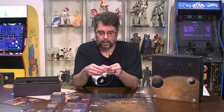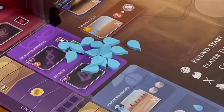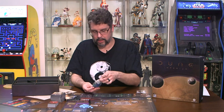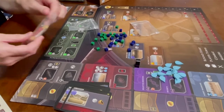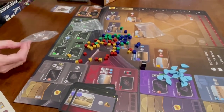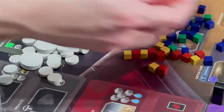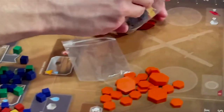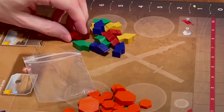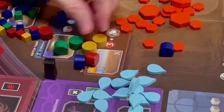We've got teardrops — these are probably water tokens. And cubes, lots of cubes in all kinds of colors. More cubes — all kinds of colors. Some circles or round tokens, more tokens, more meeple-style tokens, all made from standard wood — nothing too crazy, not plastic or any ornate designs. And last but not least, some board markers. That's it for the components.